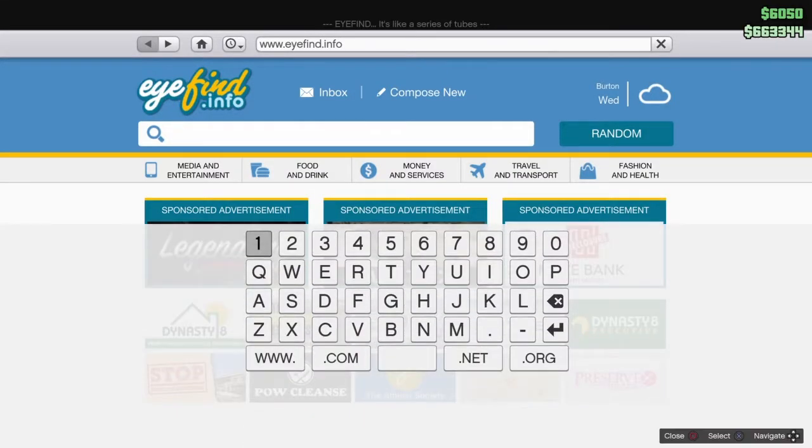Hey everyone, I'm going to teach you how to get 11 billion dollars plus in less than 30 seconds in GTA. What you want to do is go to your search and search up 'king'.